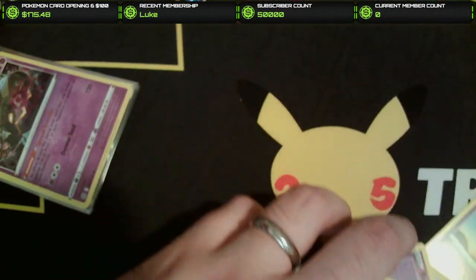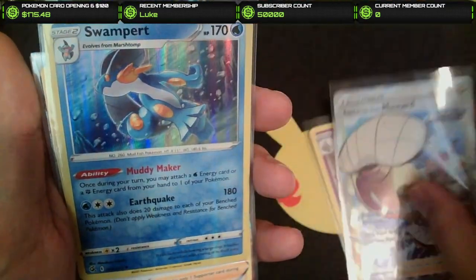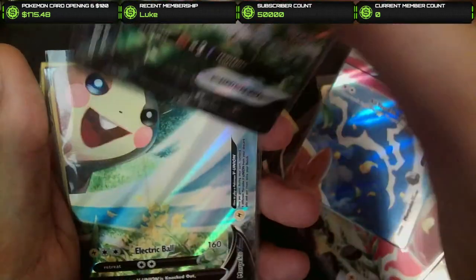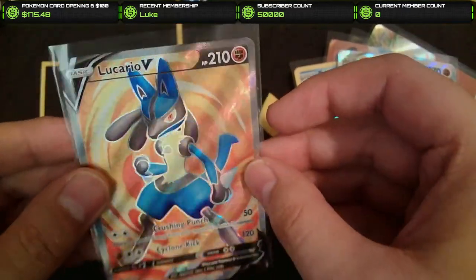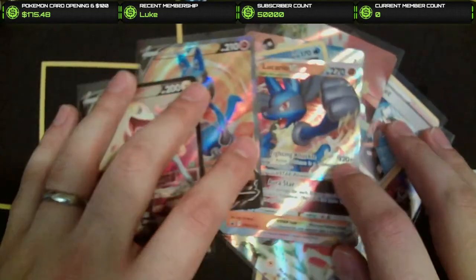Let's take a look at all the cards we ended up getting that were half decent. We got a Dusknoir Holo, the Rapid Strike Style Mustard, Swampert Holographic, the Professor Burnett promo card, the four Morpeko V-Union cards that complete one full card, another Swampert Holo, the Lucario V-Star, the Lucario V — both promos from the box — and last but not least, the Boltund V. Not too bad — a decent opening.